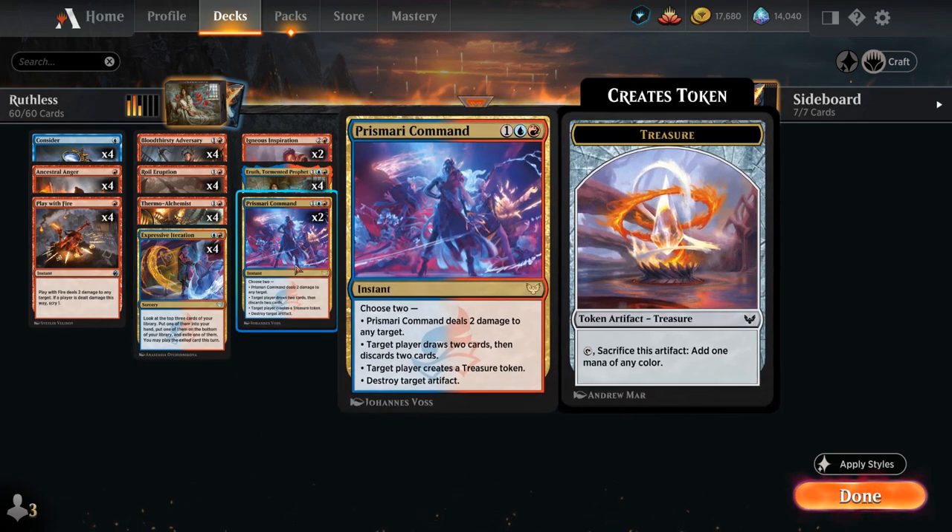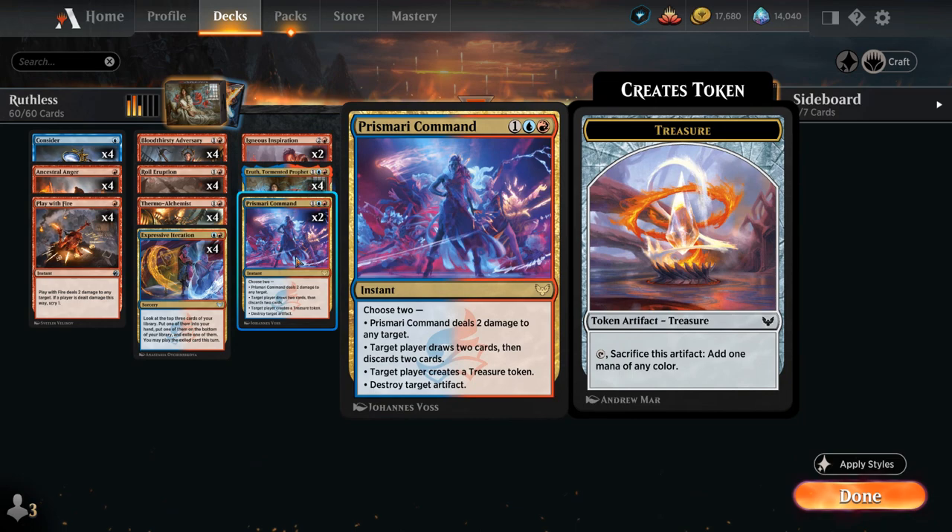At three mana we've got two copies of Prismari Command, a flexible instant that can deal two damage to any target, draw two and discard two — which can potentially let us exile four cards — and we can also make a treasure or destroy an artifact, potentially blowing up an Asika's Chariot from the opponent.